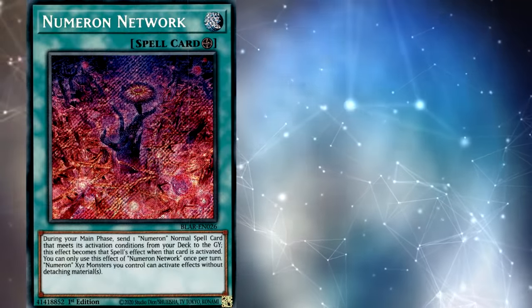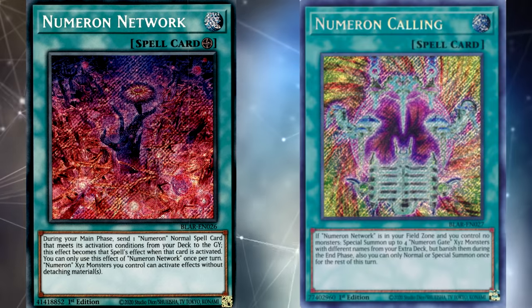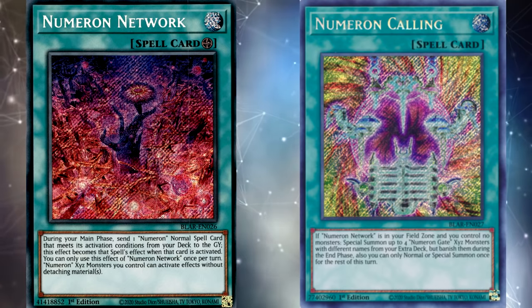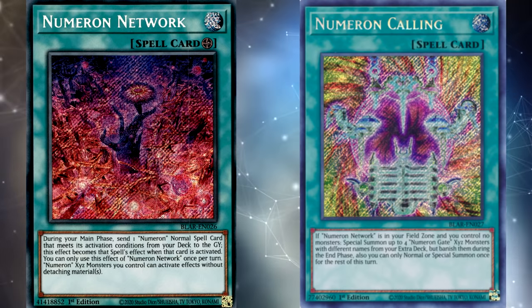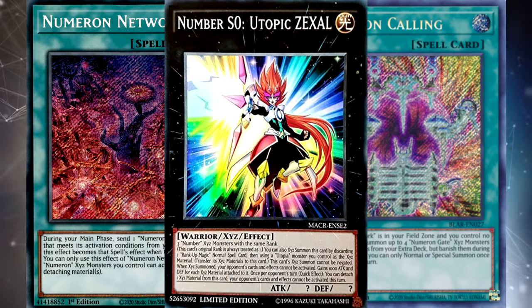Just like in the case of Anaconda and Red-Eyes Dark Dragoon, there are two different areas where you can stop this opening combo. Here's how it works: your opponent is going to activate Numeron Network to copy Numeron Calling by sending it from their deck to the graveyard. Calling allows them to special summon a bunch of monsters, and they'll overlay three of them for Utopic Zexal.